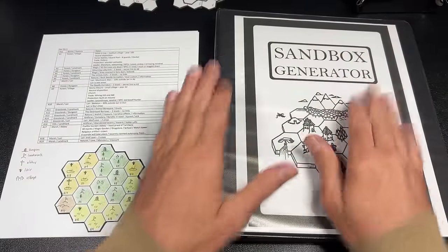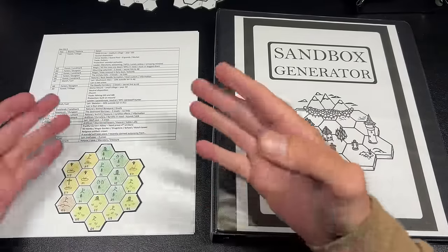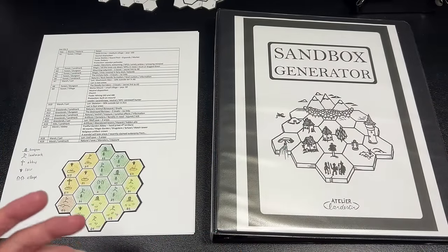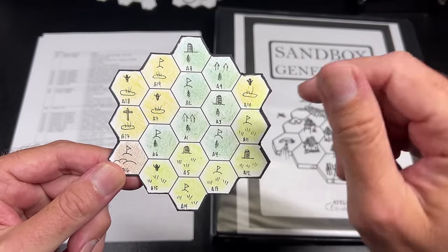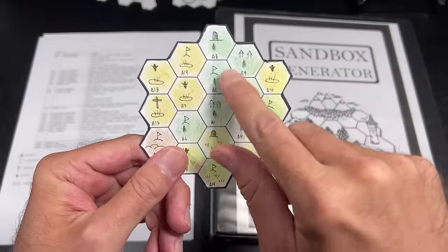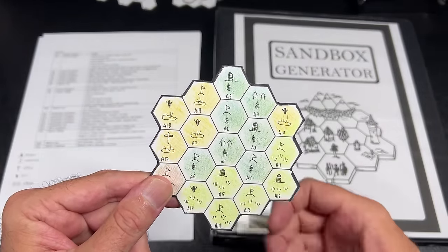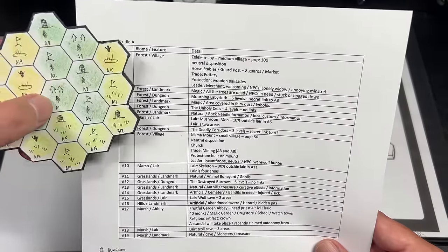I absolutely love the Sandbox Generator — I love it so much that I am working on a project for Dungeon Dive patrons: a series of pre-keyed hex tiles that you can print out and use to start a solo campaign or trigger some of your own ideas. Right here we have the first one I've released so far — Hex Tile A, a 19-hex tile. We have forests, marshes, hills, grasslands, settlements, dungeons, lairs, landmarks, and an abbey.